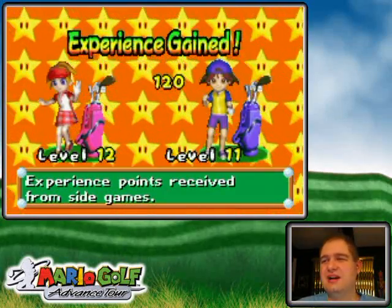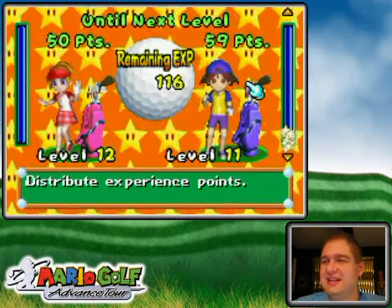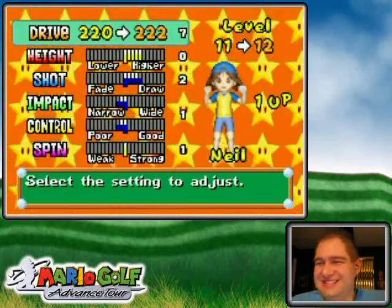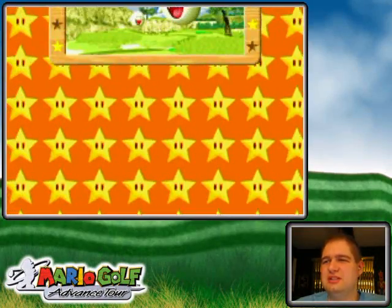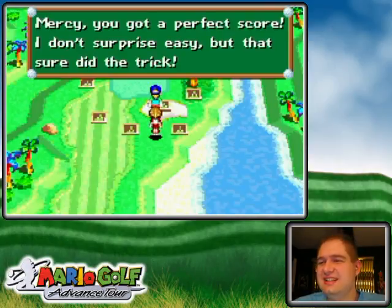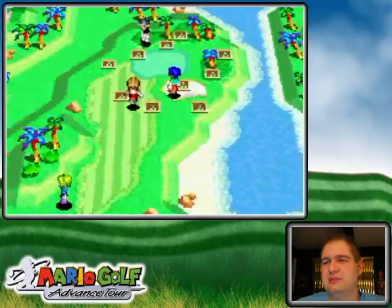I like how the color of the screen actually changes my face color. I'm going to level you up — oh well, maybe not. I will improve the impact area for those terrible mishits that he's prone to doing. We have unlocked hole three of the Star Links course, but for now we are done. There is different dialogue if you get a perfect score, but you probably found that out on your own because a lot of these are pretty easy.